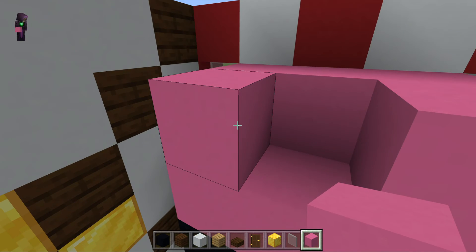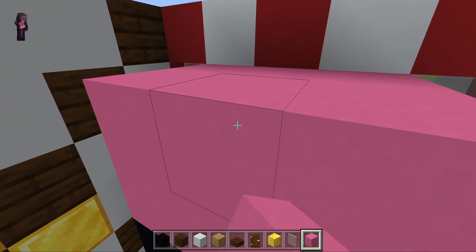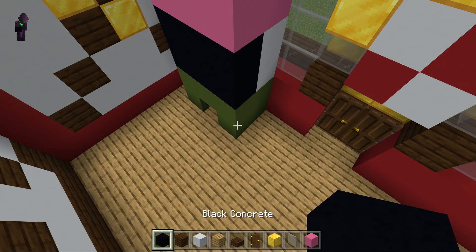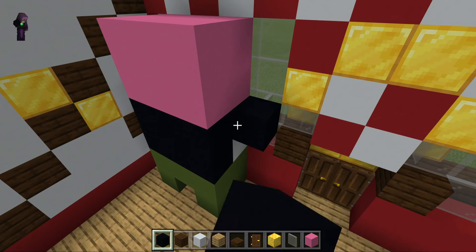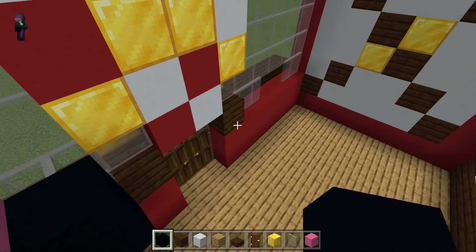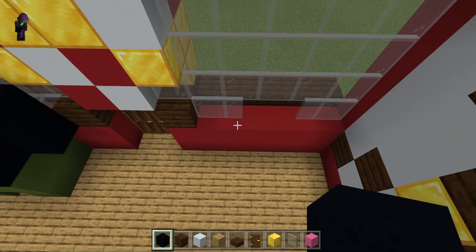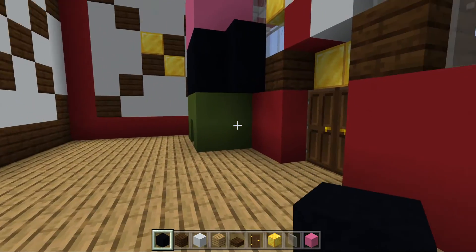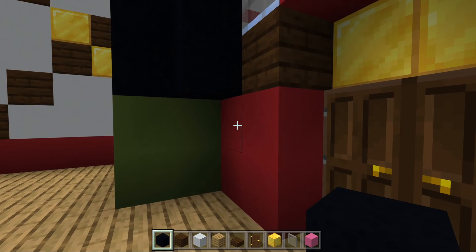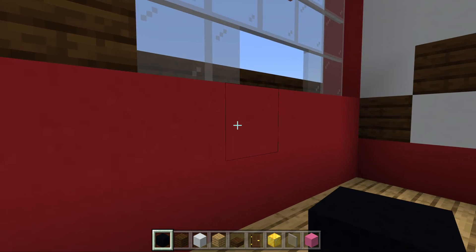It will be a bit weird, so I guess we won't do the eyes and just carry on. Then we get black concrete again and do that. Now we do the next layer — one, two, yep, one, two — now we do that.